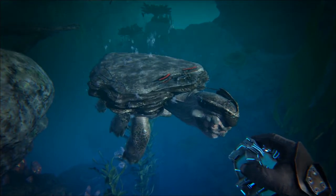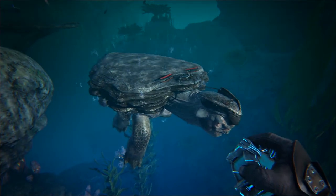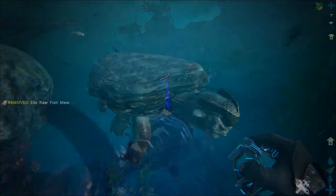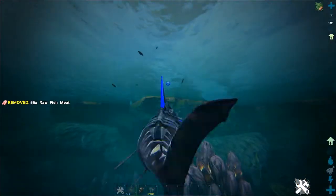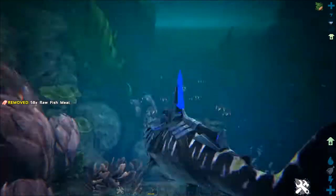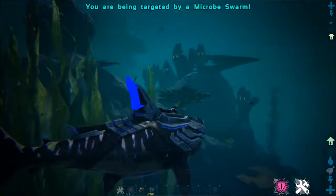To tame one of these guys, all you're going to need is a pretty good sea dino — something that has a lot of health and can do a lot of damage. Basically what you want to do is find the giant turtle that you want to tame and swim deep into the water.